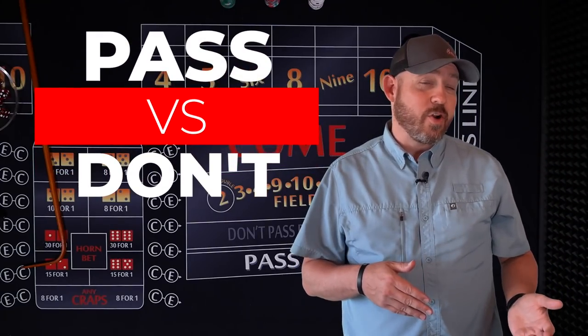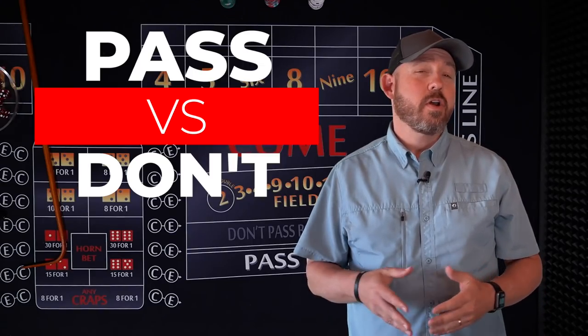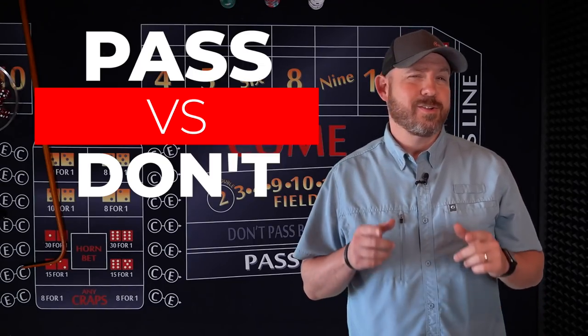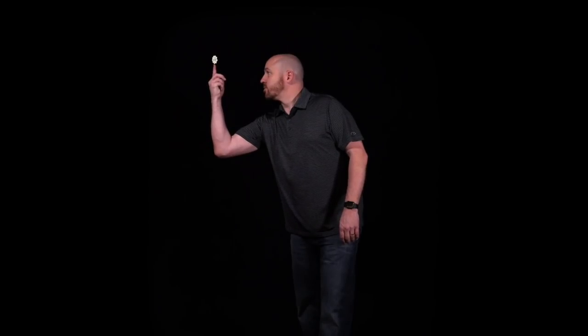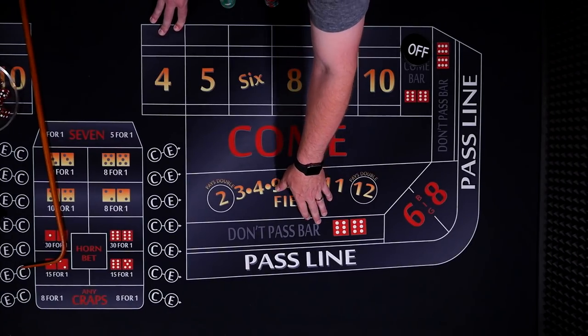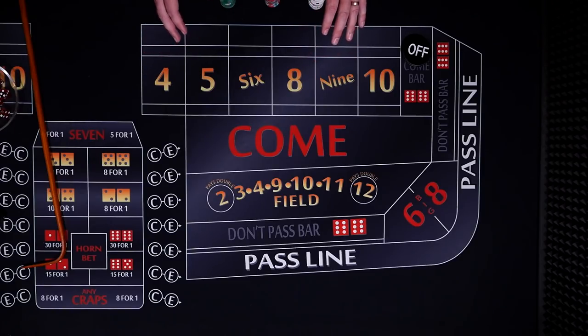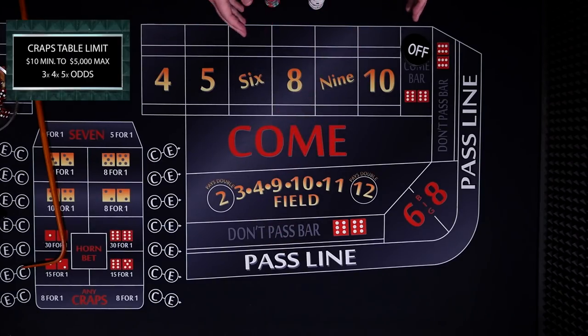What's better: to bet with the shooter on the pass line, or against the shooter on the don't pass? Today we're going to compare the light side vs the dark side. There is a misconception that when playing the don't pass, you are betting against all the other players. This is incorrect. While you are probably betting different than the rest of the table, everyone is actually betting against the casino. Today we'll compare the two with a live roll on a 3-4-5x table.